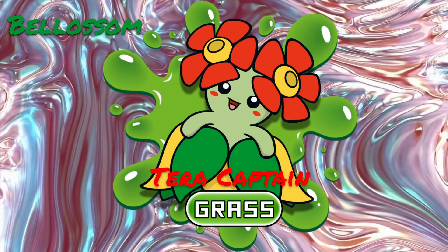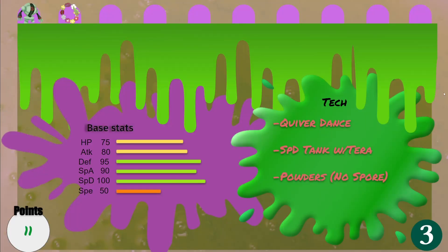Next we got Blossom, our first terra captain. When we were playing in the ETA, we saw the Lilligant do some crazy stuff with quiver dance, so we decided to use it ourselves. It's weak to fire, bug, and poison on its own, so that's why Reggie Steel is pretty good — it's a special defense tank with 100 special defense under terra and can fill a couple of roles. Quiver dance boosts special defense too so it'll be taking some hits. Spore is banned in this low tier league, but it does get sleep powder and stun spore if needed. Quiver dance fixes a lot of problems with Blossom, and at 11 points it was a pretty good discount to get as a terra captain.